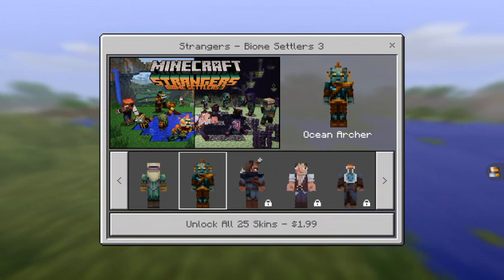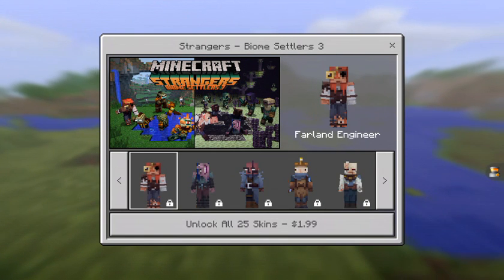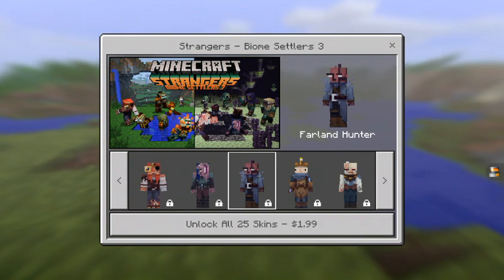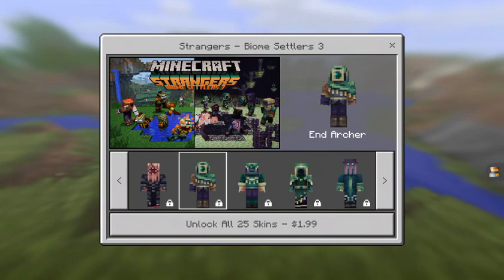So they have things such as the End Engineer, the Ocean Archer, Farland Archer, Farland Brawler, Farland Brewer, Farland Engineer, Farland Griefer, Farland Hunter, Farland Miner, Farland Tamer, and Farland Zealot.